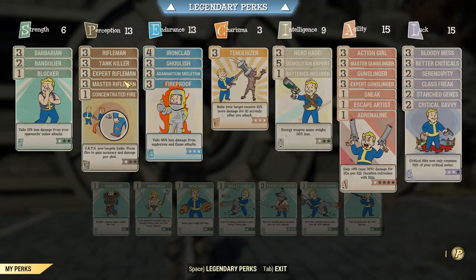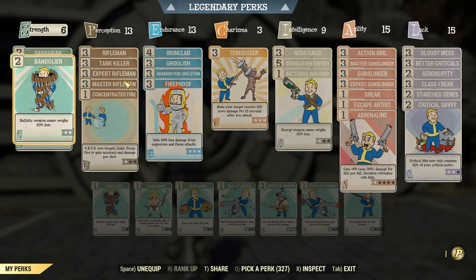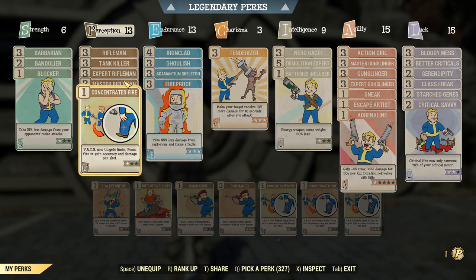Let's take a look at the different perk cards. I know that talking about perk cards can be pretty boring, so I'm going to try and whip through this pretty quick. In Strength we have Barbarian just for some extra damage resistance, then we do have Bandolier for some quality of life and Blocker, and then we do have all of the Rifleman perks as well as Tank Killer and Concentrated Fire, and this is all going to mostly be for the Alien Disintegrator.